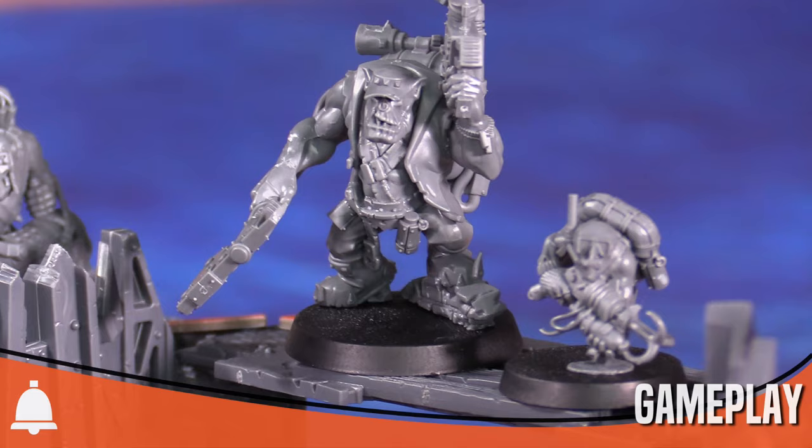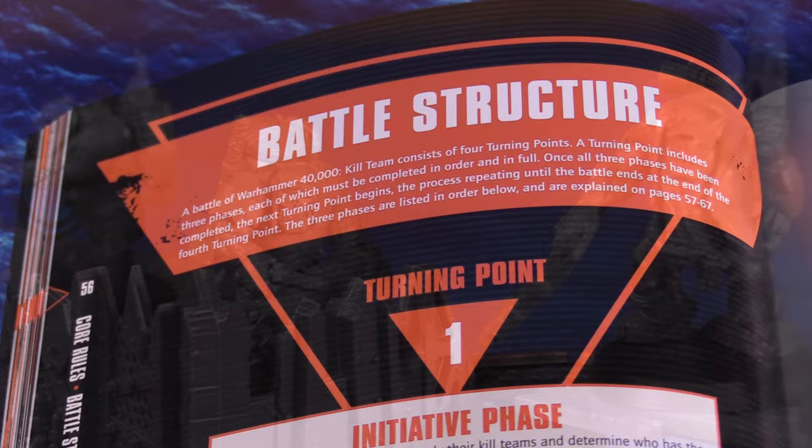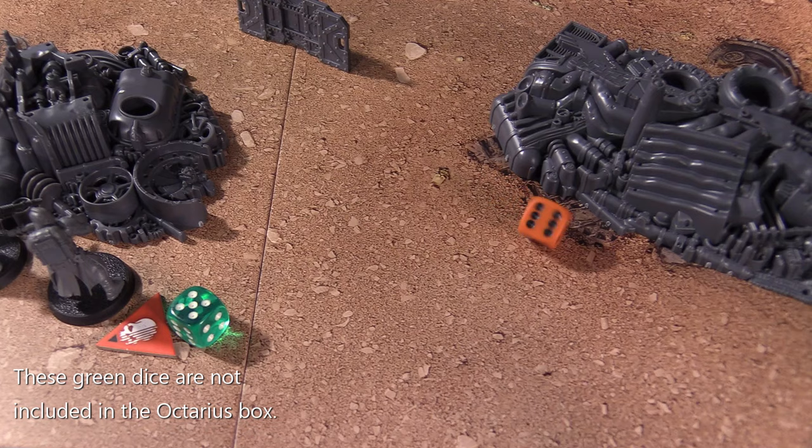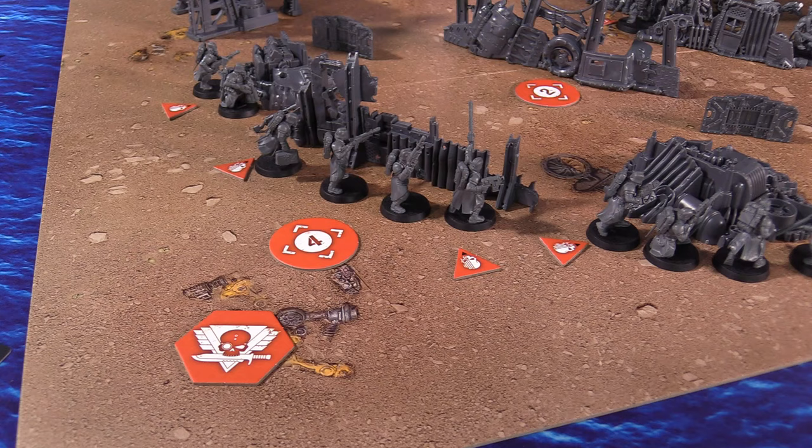Kill Team is always played over the course of four rounds, which here are called turning points. Each turning point begins with determining initiative. Using a simple d6 die roll, players roll off and the higher roll wins the initiative, with ties going to whichever player did not have the initiative in the previous turning point. They collect the initiative token as a reminder.